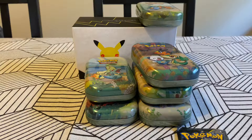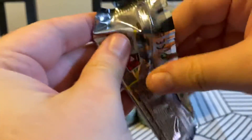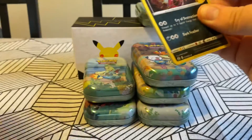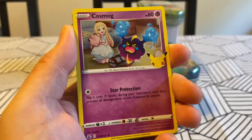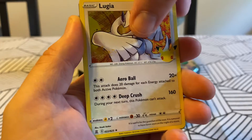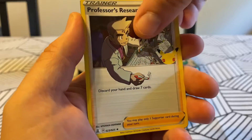No, that's awesome. In the makeup industry it's called a Blem - like a blemish. In the Pokemon industry it's called I Don't Want It. It's called badly damaged. So we've got Yveltal, Cosmog. Do we get anything in the third slot? Lugia - we do not. Will we get anything in this last spot? Professor's Research. No, this is a dud pack, folks.